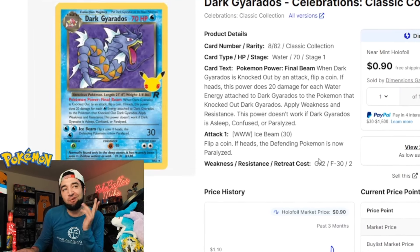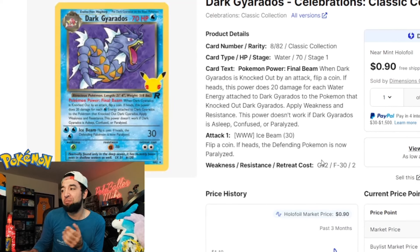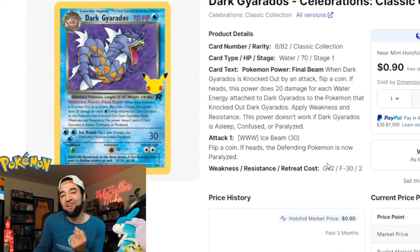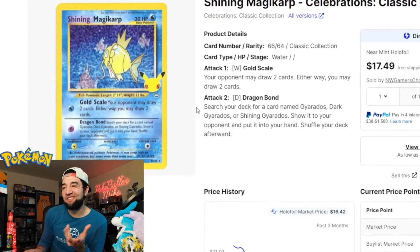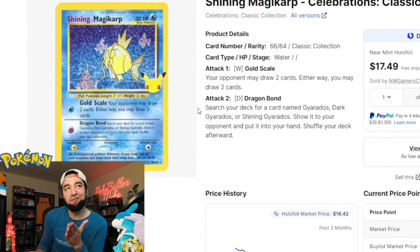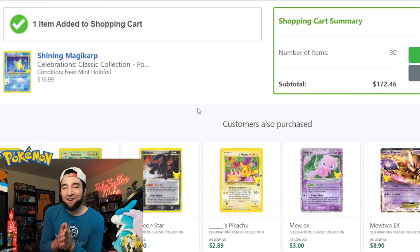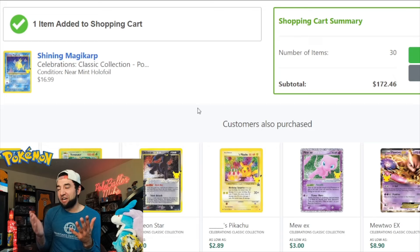I know I've got a lot of Gyarados fans in the chat, so I had to show this Dark Gyarados Team Rocket reprint — we can pick it up for less than a dollar, so let's go ahead and add that in. One of the other more iconic artworks in the set is this Shining Magikarp from Neo — a reprint again — and you can get this card for just about $17. We've got that Magikarp added in.